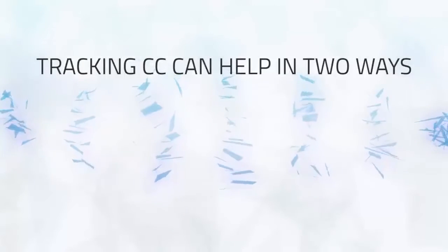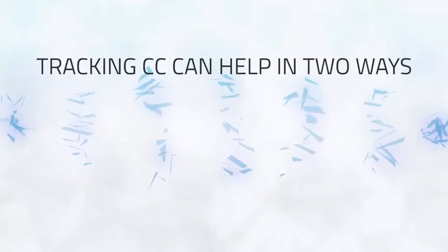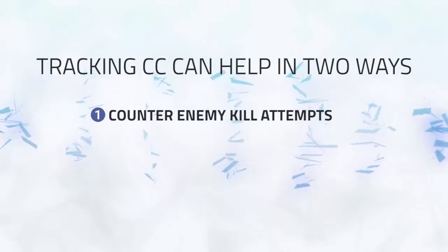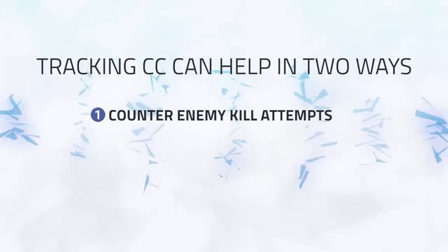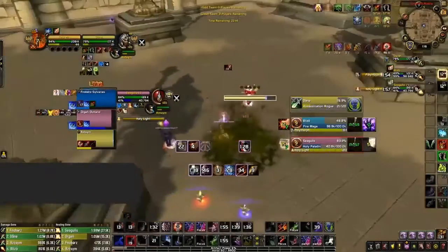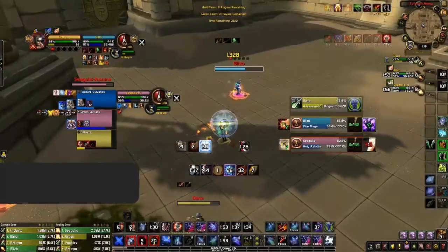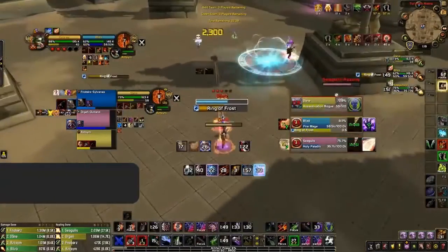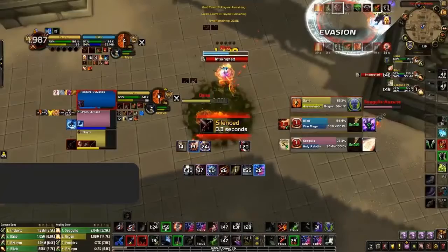Next, with tracking Crowd Control, there are two main ways you can benefit. The first is that you'll have a much clearer view on when opposing teams are going to be setting up their kill attempts, giving you an opportunity for counterplay. This clip is a great example: tracking Kidney Shot lets me know exactly when the opposing team is going to try and kill me. As I see the Rogue's Kidney Shot is coming off cooldown and they've used crowd control on my healer, I know the enemy Rogue is about to try and stun me — so I use Evasion, which allows me to dodge the Kidney Shot and completely counter this kill attempt.